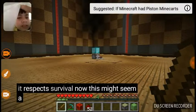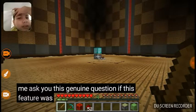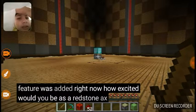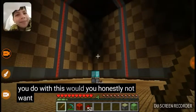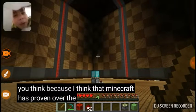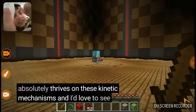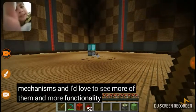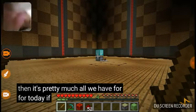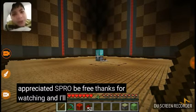I think this would give pistons a much-needed enhancement, and I also think it respects survival. This might seem a little jarring at first, but let me ask you a genuine question: if this feature was added right now, how excited would you be? As a redstoner, what would you do with this? Would you honestly not want this in the game? I think Minecraft has proven over the years that it absolutely thrives on these kinetic mechanisms, and I'd love to see more of them and more functionality. Let me know what you think in the comments below. That's pretty much all we have for today — if you enjoyed, a like is always appreciated, subscribe if you haven't, thanks for watching, and I'll see you next time.